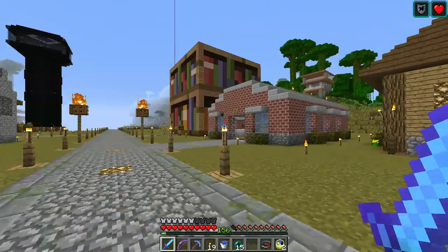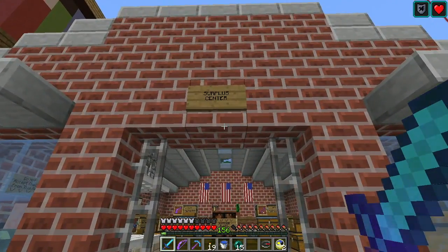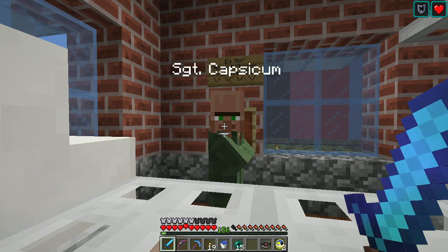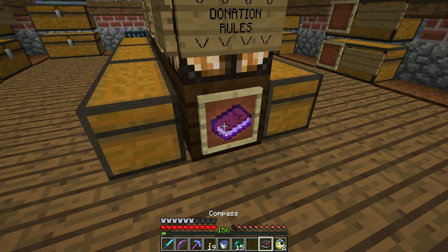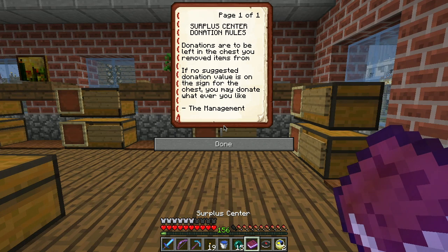So we're here in the community area, right next to the library. VexFX built Surplus Enter, which is pretty cool. Captain Capsicum - oh, he's a spicy one. So, donation rules. Let's see what we got here. Donations are to be left in the chest and you remove from items. Blah blah blah.